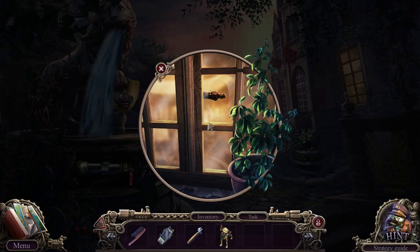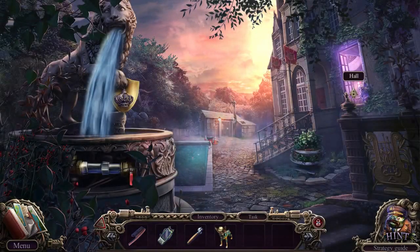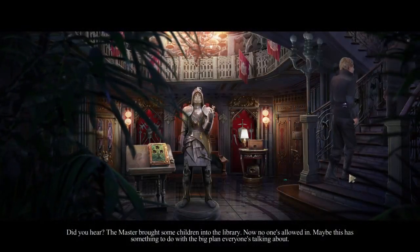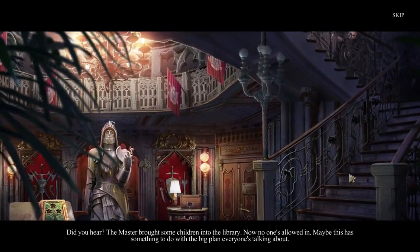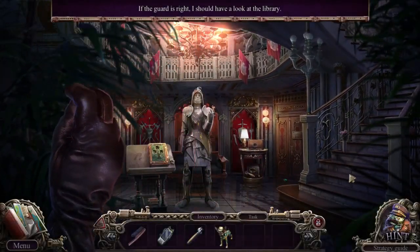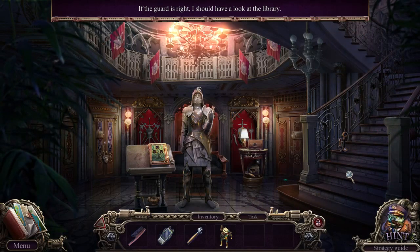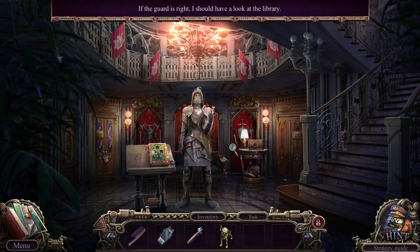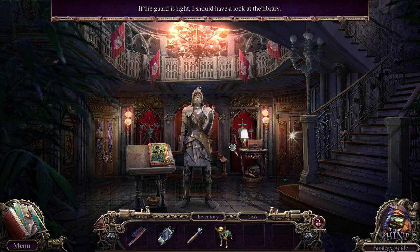Yeah, I guess dirty blonde is like hay color — I hadn't thought about it that way. 'Did you hear the master brought some children into the library? Now no one's allowed in. Maybe this has something to do with the big plan everyone's talking about.' Okay wait, I have a male voice now — I'm confused. Didn't our suitcase get full of lady stuff? Anyway, I'm not judging.